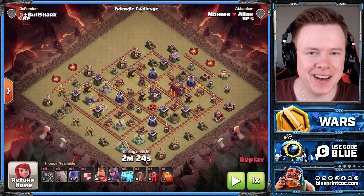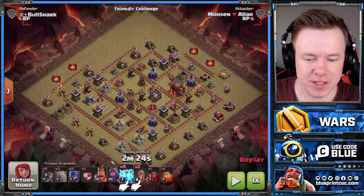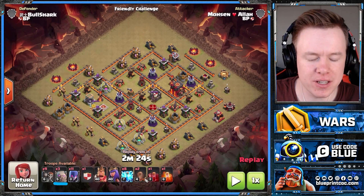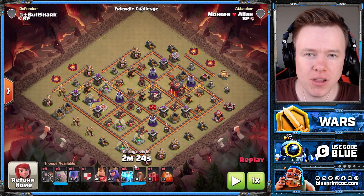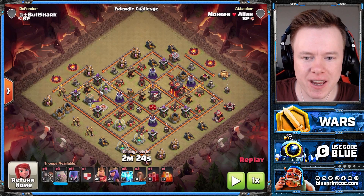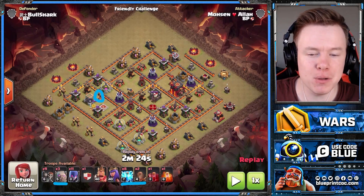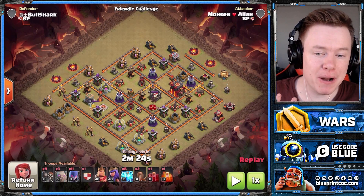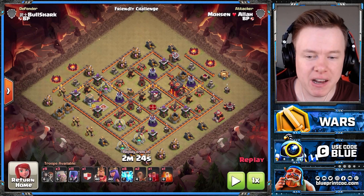Let's move along to Town Hall 10. It's a very similar army, but we're substituting all those spells for Lightning and Earthquake. We're going to bring a third Golem with this one, but it's all about the Lightning and the Earthquake — because you need four Lightning and one Earthquake to take down an Inferno Tower. You're going to take down both Inferno Towers on the base. It doesn't matter if they're single or multi — that's what I really like about this. It doesn't matter the setting. Just take them out.